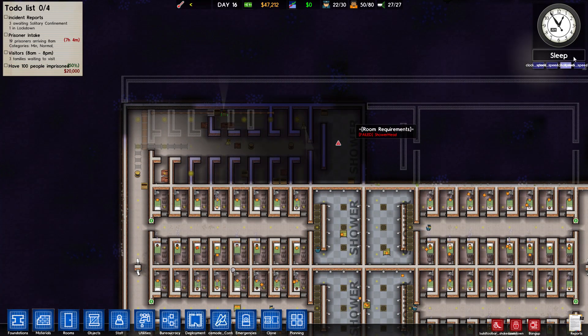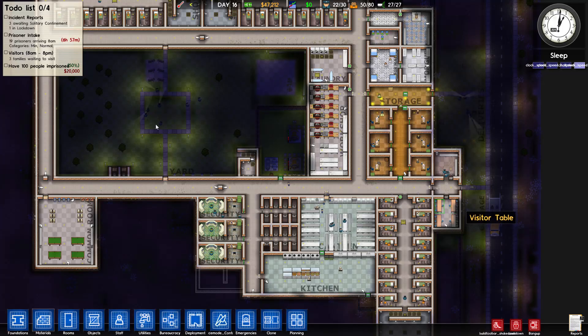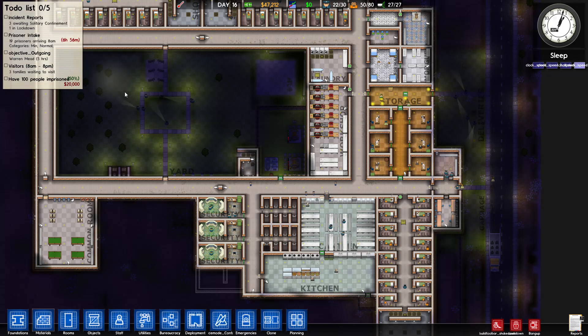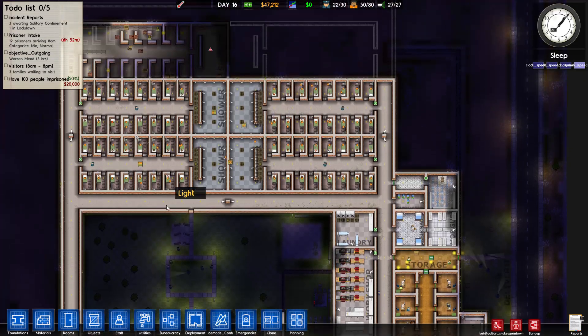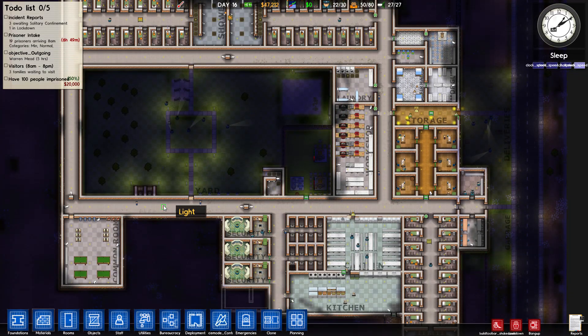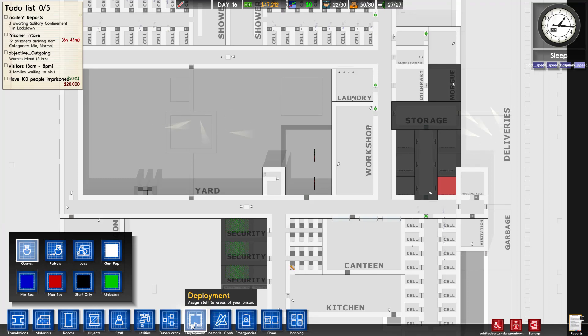Let's speed up time and finish this up while everybody's sleeping. We're getting 19 more prisoners tomorrow — just minimum and normal, because the high-risk guys are sort of violent. Let me look at deployment real quick — we've got minimum and maximum security, staff, general population.